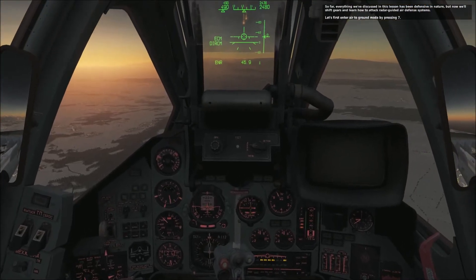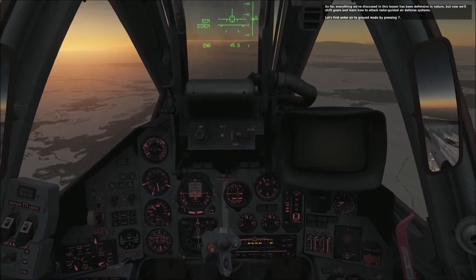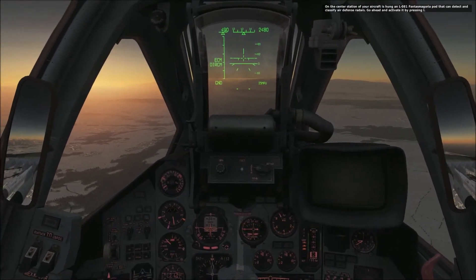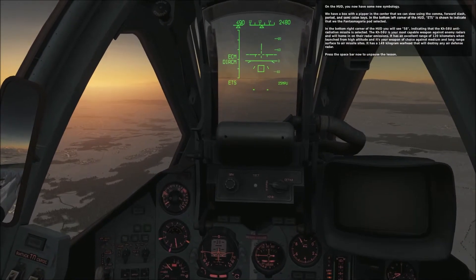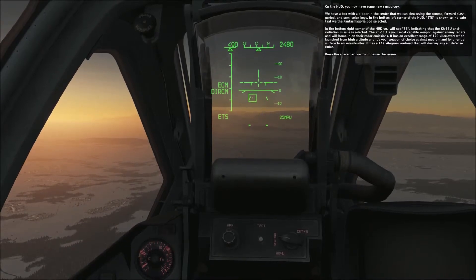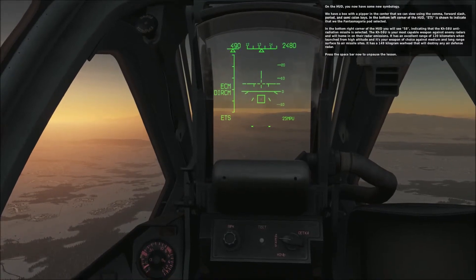This lesson has been defensive in nature, but now we'll shift gears and learn how to attack radar-guided air defense systems. First, enter air-to-ground mode by pressing 7. On the center station of your aircraft is hung an L081 Phantasmagoria pod that can detect and classify air defense radars — activate it by pressing I. On the HUD you now have new symbology: a box with a pip in the center that you can slew using the Comma, Forward Slash, Period, and Semicolon keys. ETS in the bottom left corner of the HUD indicates the Phantasmagoria pod is selected, and 58 in the bottom right indicates the KH-58U anti-radiation missile is selected.